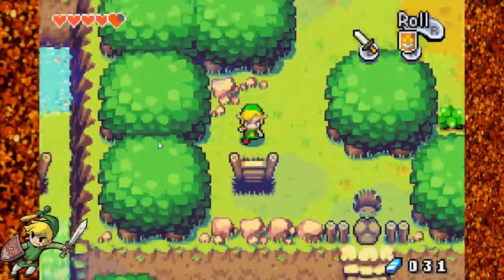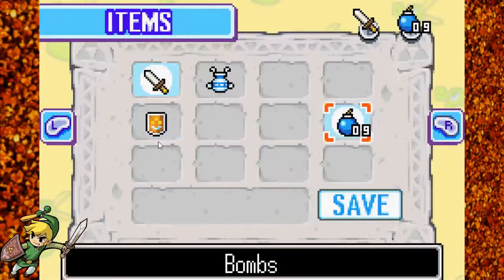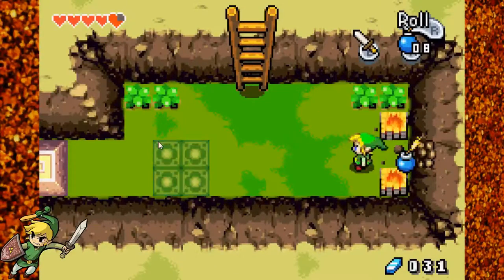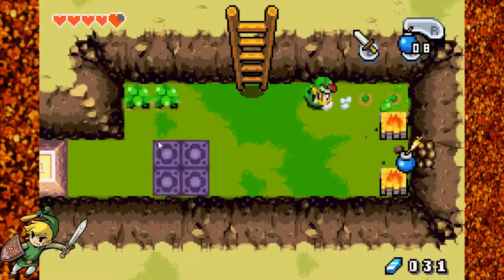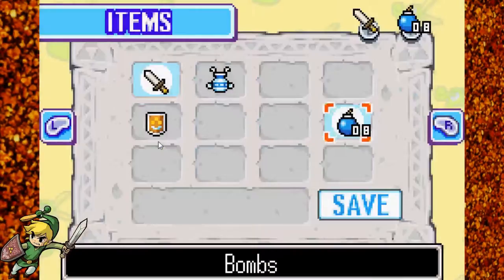If you go down this way, there's a ladder here. Go down the ladder. There's a bombable wall — blow it up. And what do we got? Another Deku Scrub.